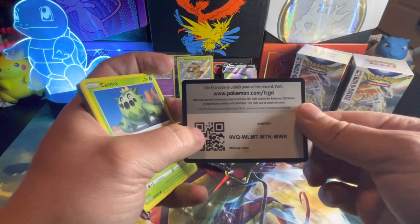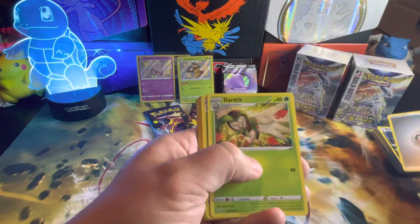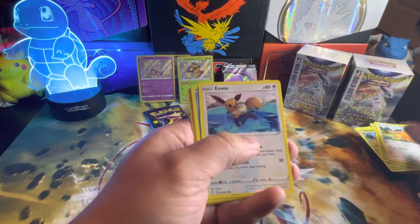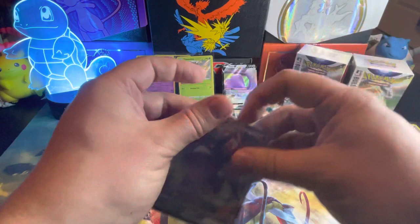Technically we haven't missed a hit. I just felt texture — hopefully it's something good. Charizard, Luxio, Cufant, Eevee, Wiesel, Yanma, Ball Guy, and the Crobat VMAX. Alright, I'm happy about that — one less card to collect.